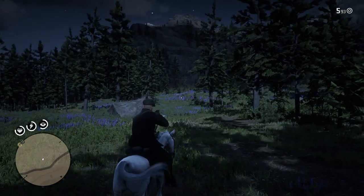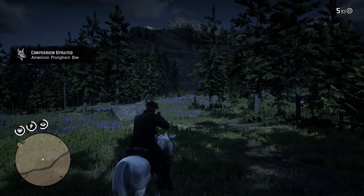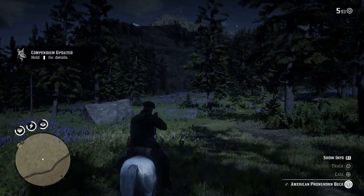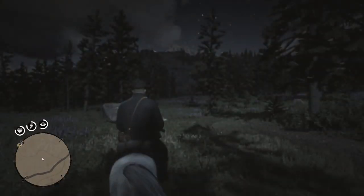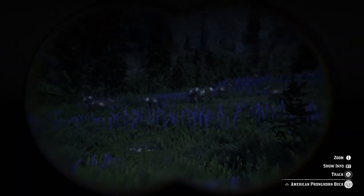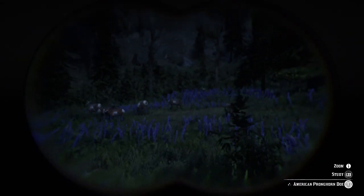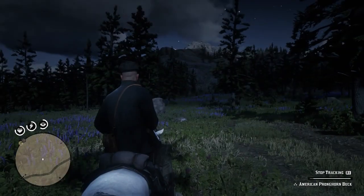We want to make sure we have one in the right condition and maybe try and get a little bit closer. There's one instantly, but it's too far away to track. Let's try and get a look — is that the right animal? Pronghorn buck — yes, it is the right animal. Let me just make sure these are all the same animal. They're all pronghorns. There's a doe and a buck. It seems like we can get them both together at the same time. There's our three-star — we need to track that because that's the one we're going for.